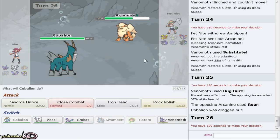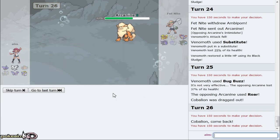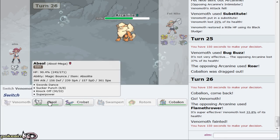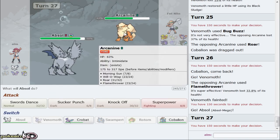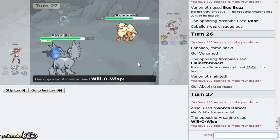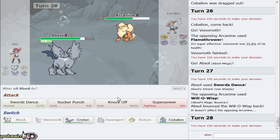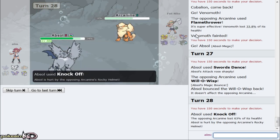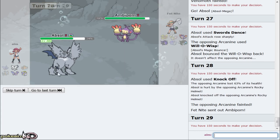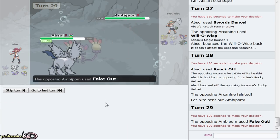He goes Donphan - 100% I am going out into my Venomoth. On the Rapid Spin we are Quiver Dancing up because he's locked into that - Quiver Dance makes us faster than him. He goes out to Ambipom and I go for Sub. That did like 30% damage. He goes out to Arcanine - we'll be able to hit it with a Tinted Lens boosted Bug Buzz, but that still does nothing. He has Roar and Morning Sun. So he just has Flamethrower as his attacking move. I think we'll go out into Venomoth on the Flamethrower - yep.